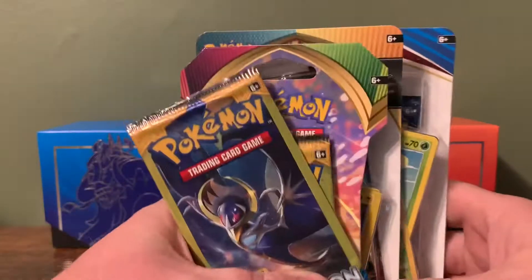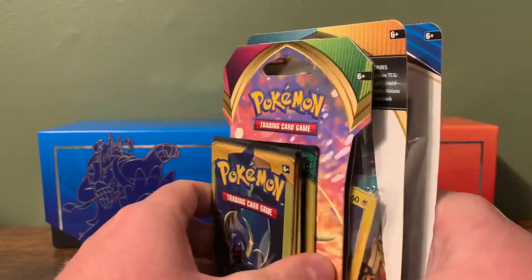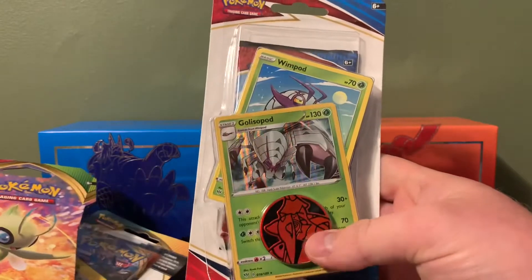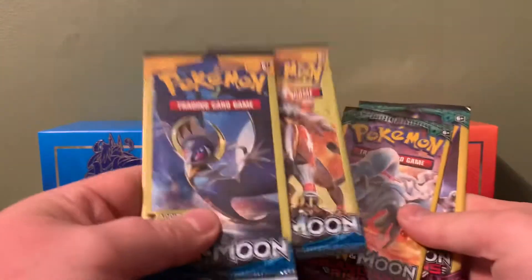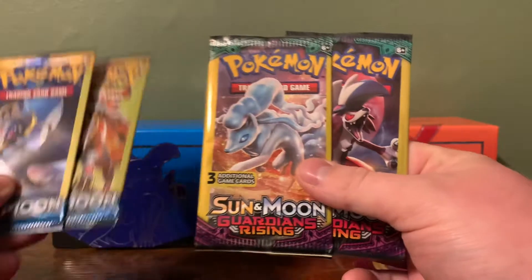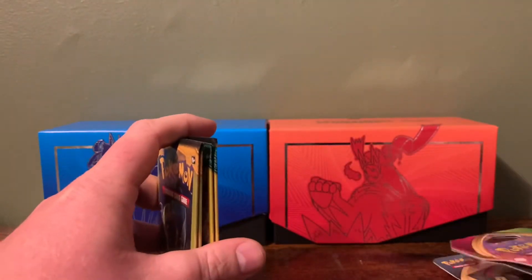Hey everybody, welcome back to the channel. Thank you to everybody that has subscribed and helped support us so far. Today we're going to be opening up Battle Styles blister, Darkness Ablaze blister, Vivid Voltage pack, two Sun and Moon dollar tree packs, and two Sun and Moon Guardians Rising dollar tree packs. I also got a few card code cards to give away at the end.